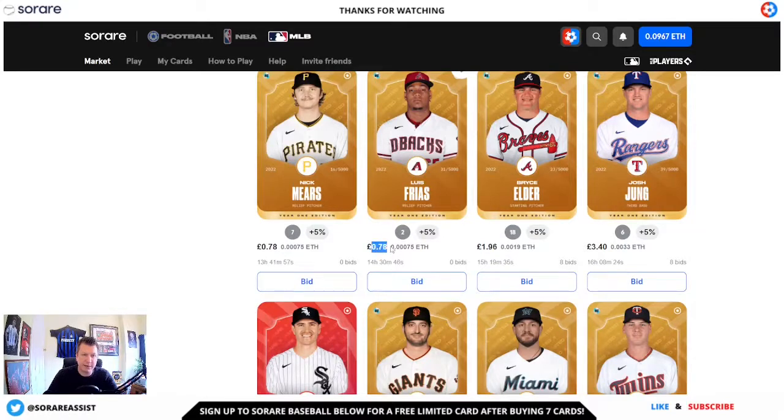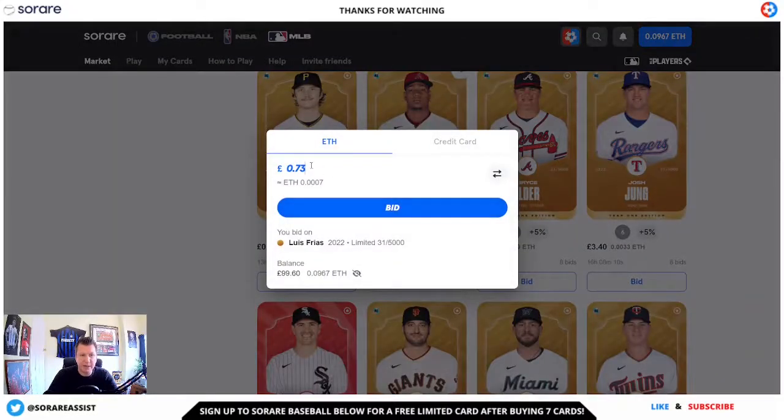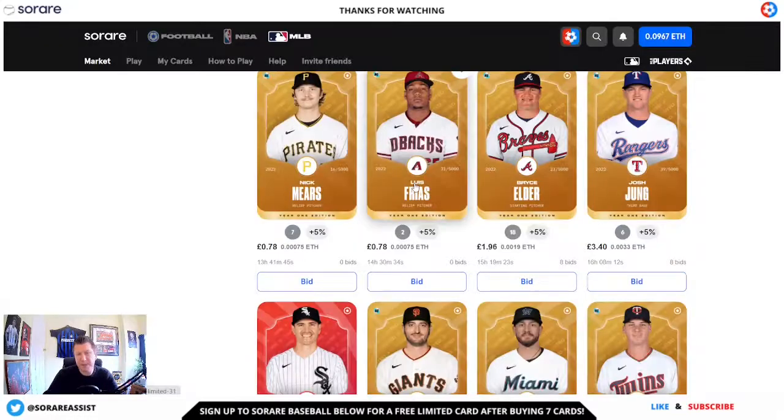You can actually see the current bid here as well. If you did wish to make a bid, you can just click on bid and then put in an amount that you want to bid for and click the bid button. Your bid will then be submitted and if you are the highest bidder when the auction ends, you are the proud earner of that card. Of course you can be outbid, but that doesn't mean you can't put another bid in if you did wish to do so.